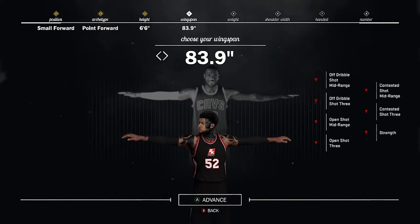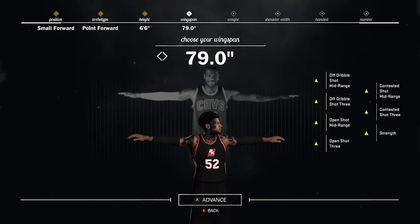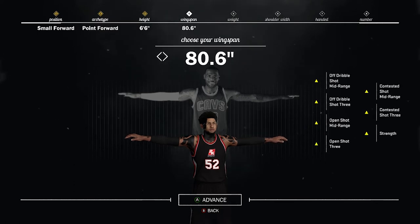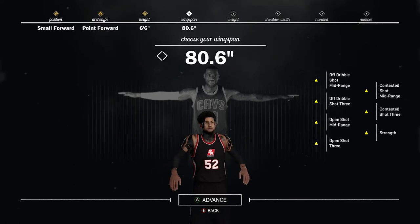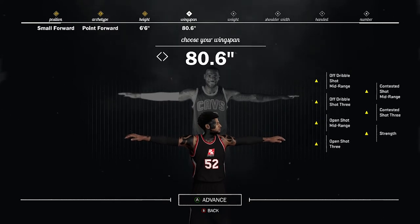Once you choose the height, most people don't realize the wingspan matters on your shot. A longer wingspan means you have less of a chance to knock down your shot. So you want to have an average size wingspan — I'm going to go with around 79.8.